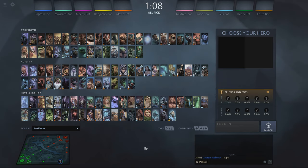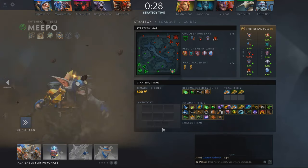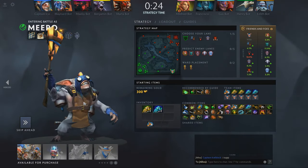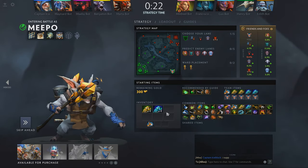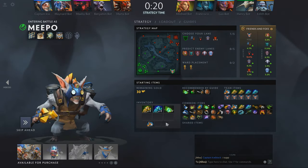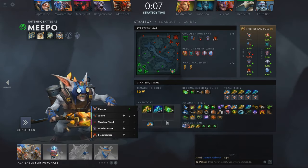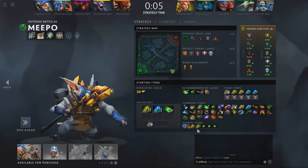The one consistent and unchanging habit you need to develop is to ask your support to share you a ward before the match begins. This doesn't require any skill, and if your support has a positive IQ you should consistently be entering the game with a ward already in your inventory.